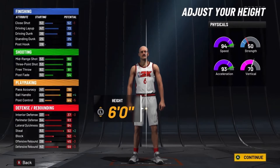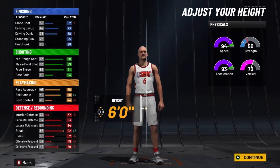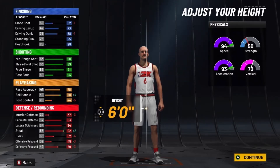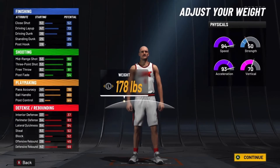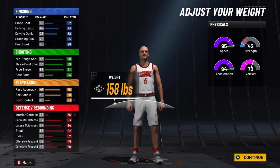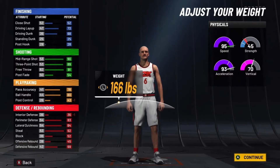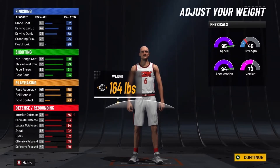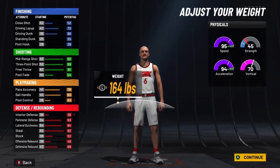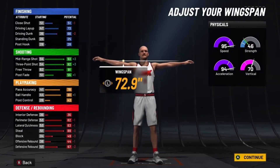I know what you're saying — like, this build won't have as much defense at 6 feet. But remember, you get 20 defensive badges, which is crazy. At 6 feet you also get better steal. This is going to be super fast in general. For the weight, you want to put it to 164 pounds to get that 94 acceleration. And for the wingspan, you want to put it down to 72.9.